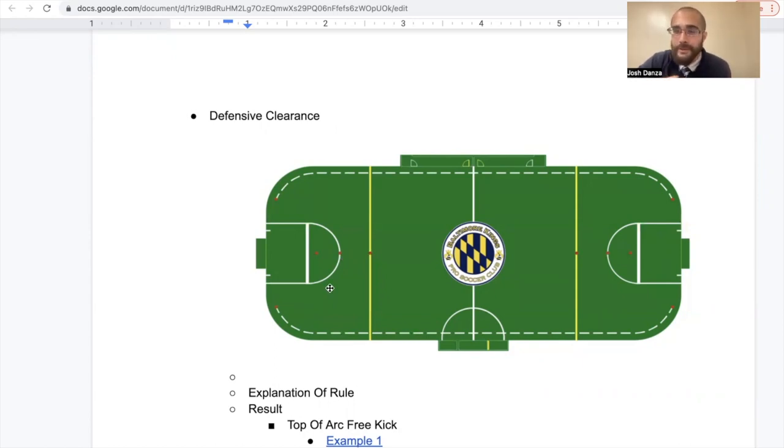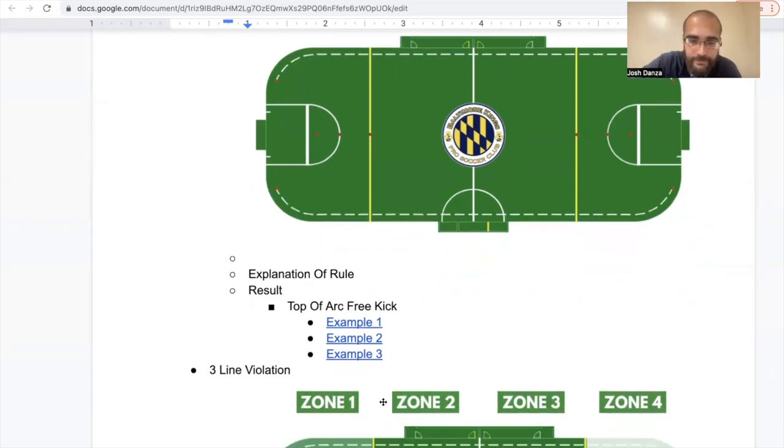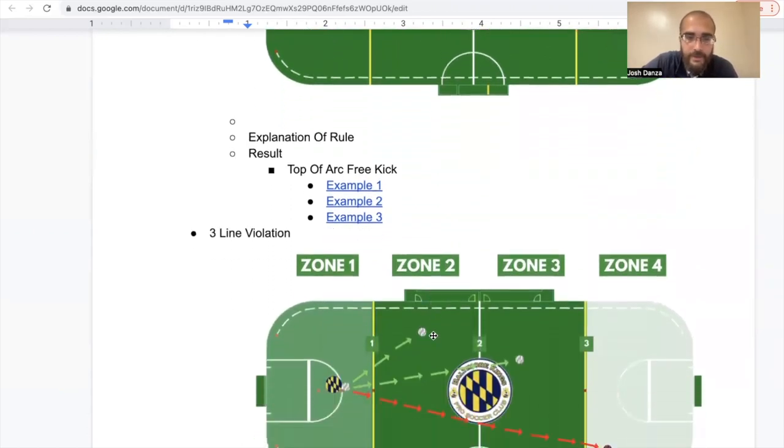The result is a top-of-arc free kick, and there are some video examples included if you'd like to look through them. So please recognize: when you're in zone one being pressed and you kick the ball out, it does not make sense in arena soccer. That will be one of the quickest ways to make me frustrated — the other team is going to have a free kick and likely score off of it.